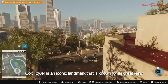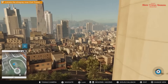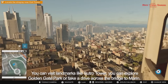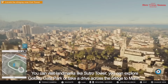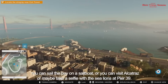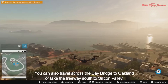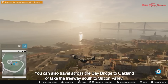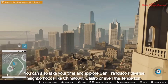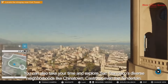Coit Tower is an iconic landmark known for its great view. From here, you can see the whole city is accessible. You can visit landmarks like Sutro Tower, explore Golden Gate Park, or take a drive across the bridge to Marin. You can sail the bay on a sailboat, visit Alcatraz, or take a selfie with the sea lions on Pier 39. You can also travel across the bay bridge to Oakland, take the freeway south to Silicon Valley, or explore San Francisco's diverse neighborhoods like Chinatown, Castro, or the Tenderloin.